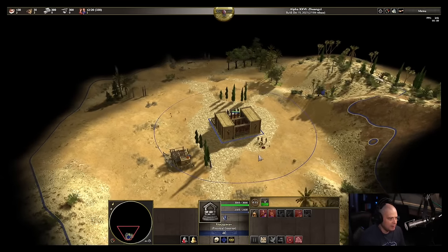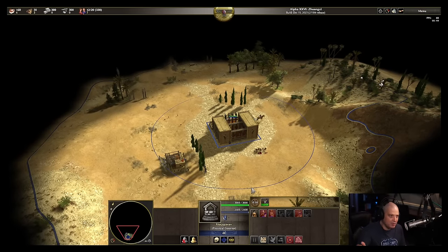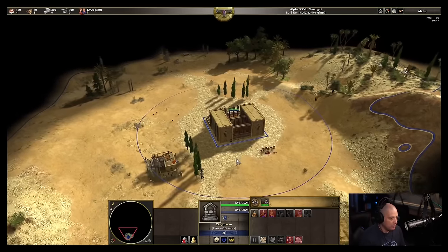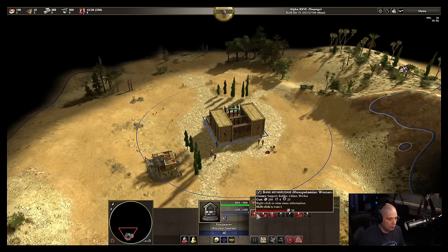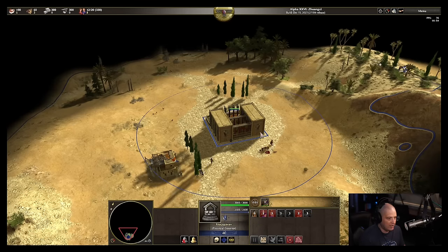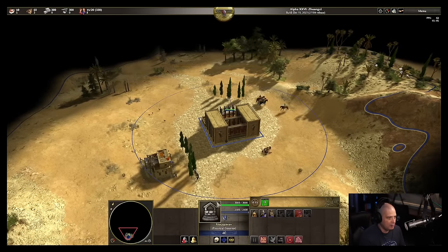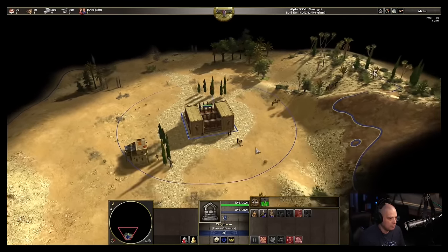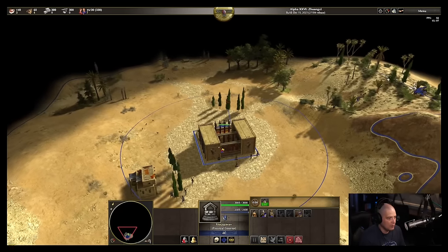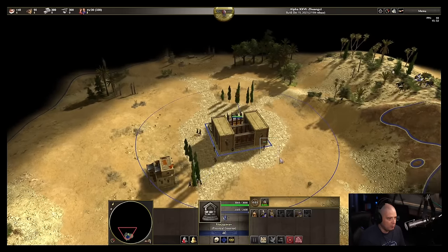If you don't have any hunt on the map, then it makes sense just to train women. You can train up to six women at the beginning — you have that much food to do that. But I went with the cavalry units. When the cavalry units pop out, they'll go to hunt. The women, when they come out, I'll send them to wood. The goal here: we needed population space so I built the first house, but really what I need is, as soon as I can get a couple of houses built, I'd like to get a barracks early because we've got seven opponents.